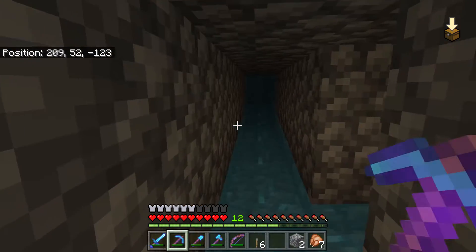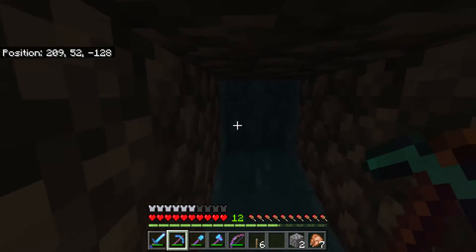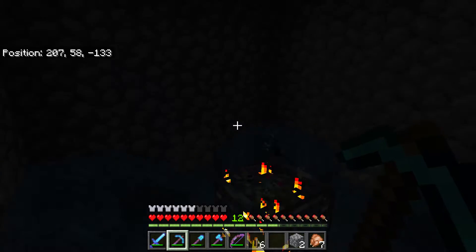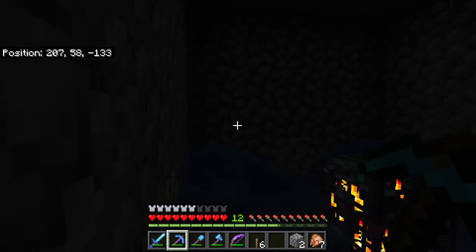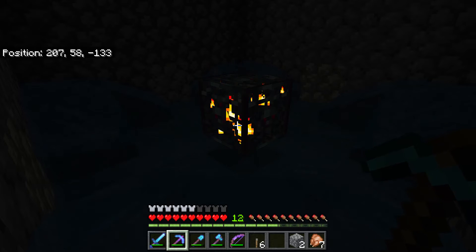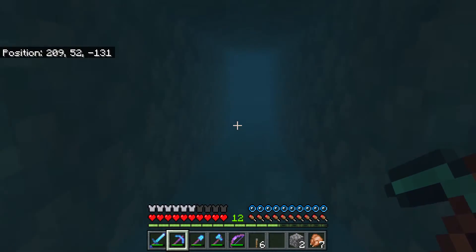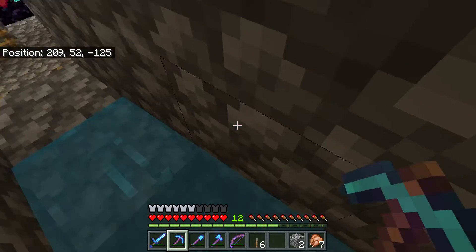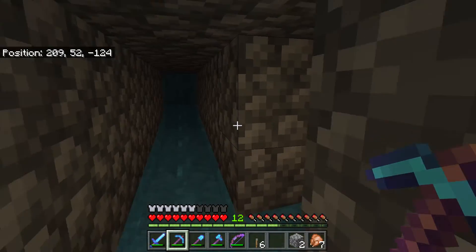Walking through here, let me show you the system. Here we have one of the spawners — this is actually the other spawner, not the one I showed you earlier. This is an identical room: very dark, a 5x5 space with water completely surrounding it, so that no matter where the zombies spawn, they always go down this path, then down the water source, ending up at the spot where I can hit them with my sword and collect drops and XP.